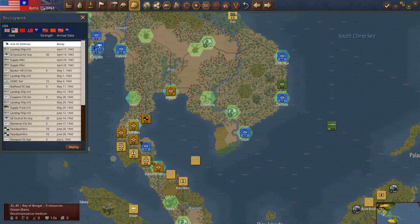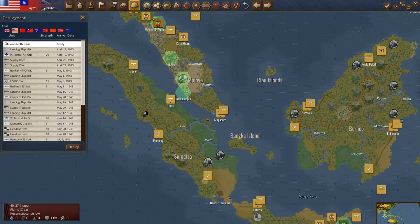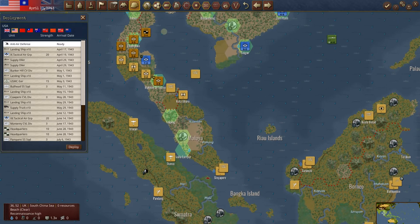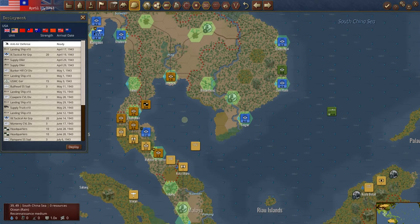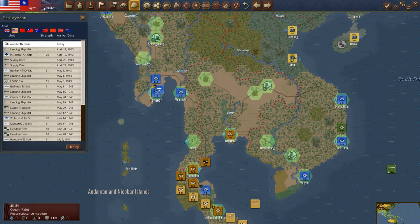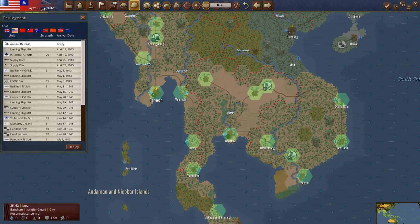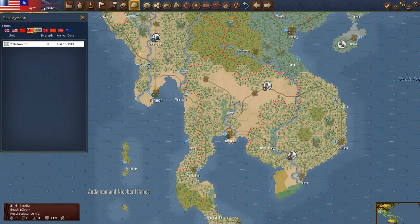He's landed a bunch of stuff out here and is really coming after us, which means I think we need to land behind him out here in Sumatra. Where do I want to put down some anti-air? Let's take the units off for a second — Rangoon has some. Why don't we go into Bangkok? Soviet Union — nothing. China — nothing. Australia has a headquarters.